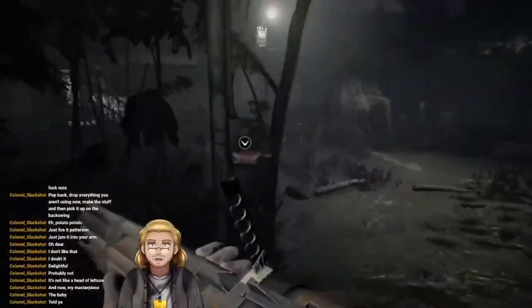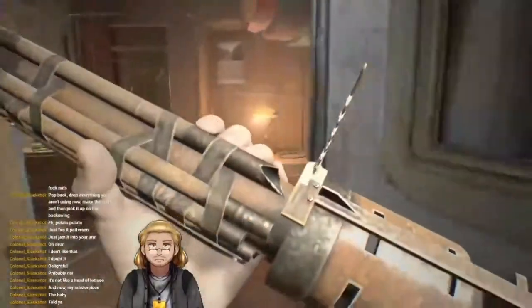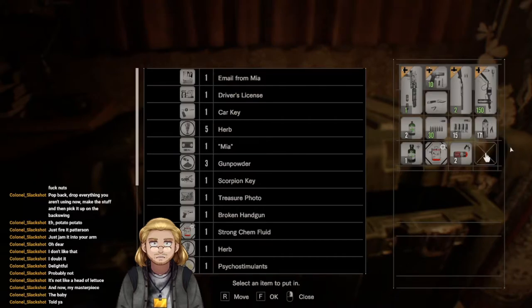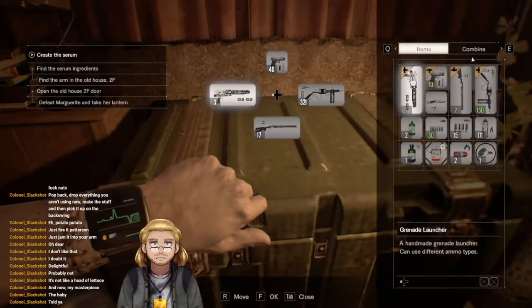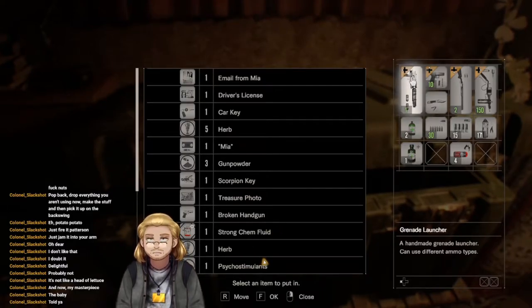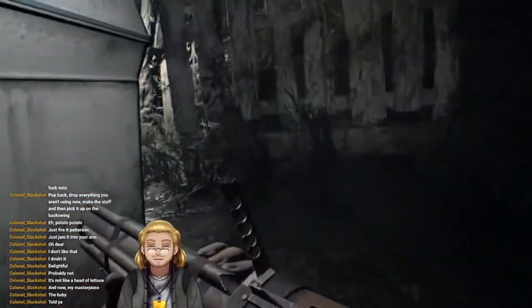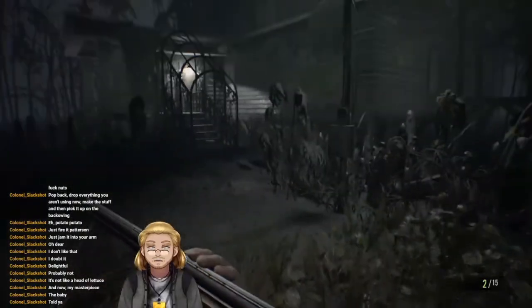Unfortunately I don't have a magnum to put them in, but if I can save up enough antique coins then I will. Grab that chem fluid — use it to make more grenade launcher rounds. How much solid fuel have I got — only the one. Combine — now I have five, four plus the one in the chamber. I should leave some space in the inventory for whatever is in the greenhouse. Let's do this.